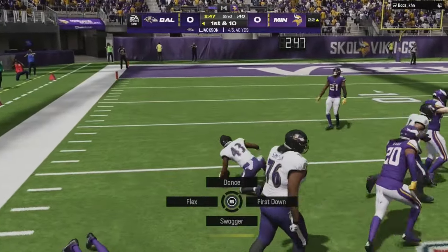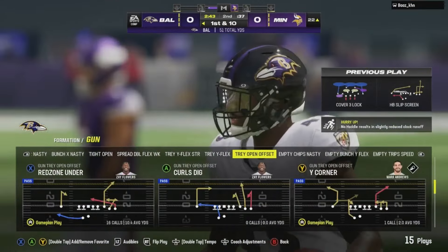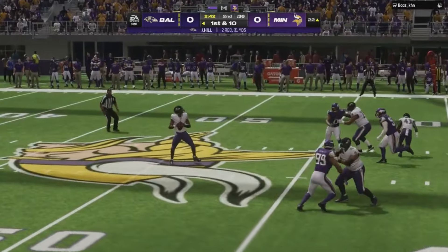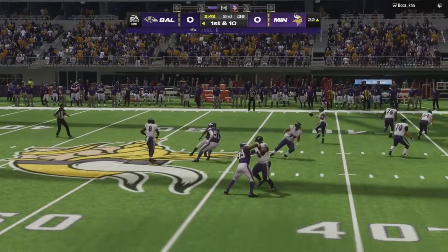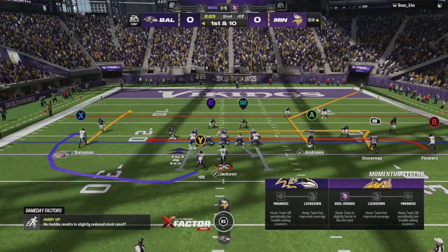What a block — that was a pancake. Mix in your screen passes, they're there for a reason. They always beat zone coverage. The only way you can stop it with zone is if you pick it up with your user.